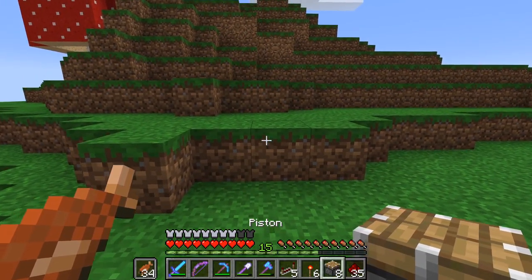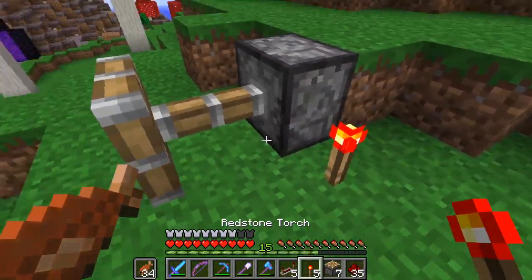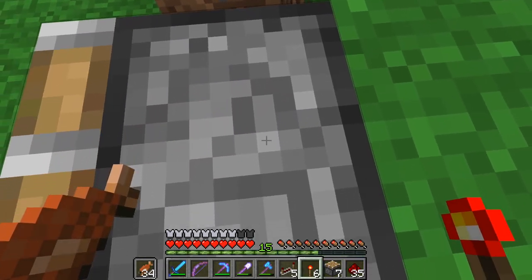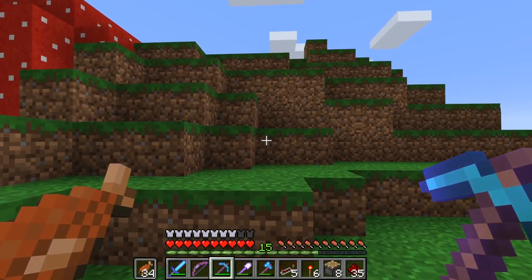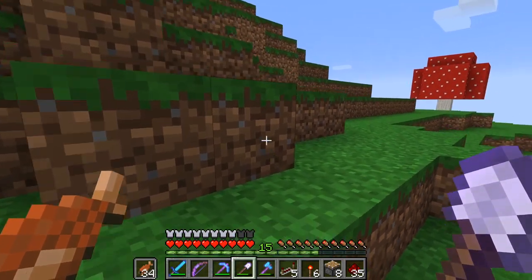We're gonna be using the piston bug where baby cows will get pulled through pistons when they activate — that baby cow will get there and then it'll pop out the back side of the piston. So that's how we're gonna be doing this farm. Let me just dig out a little spot here in the wall and then I'll show you how I'm gonna do the redstone for this.